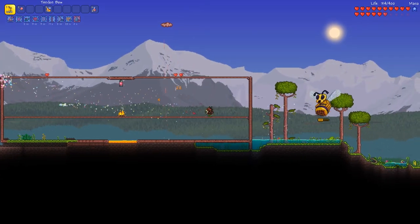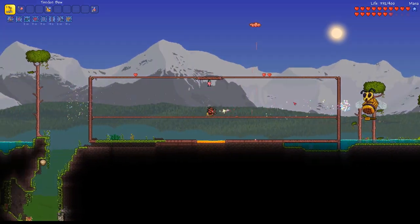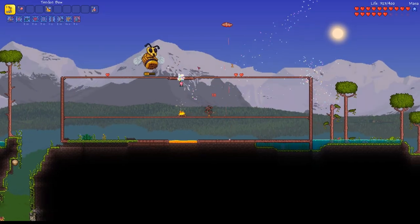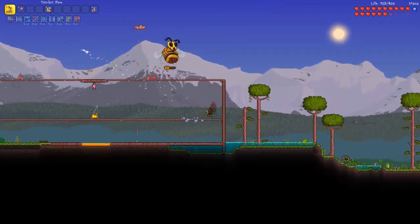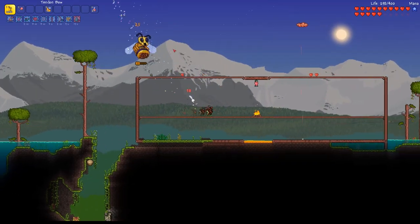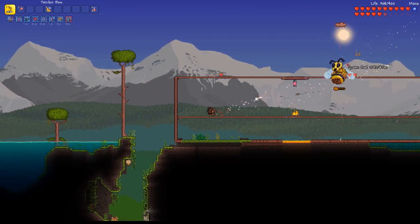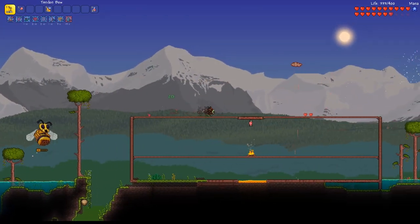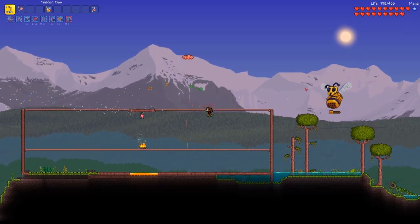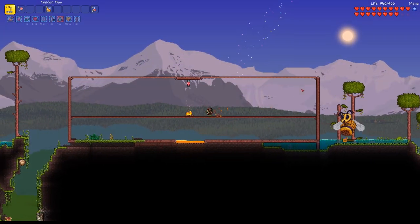I am using Crimson Armour, a Tendon Bow, and the Shield of Cthulhu, which drops from the expert mode Eye of Cthulhu. The reason I am using the Shield of Cthulhu is that if timed correctly, the dash it provides can temporarily block damage from enemies. Where this makes the most difference is when the Queen Bee charges — you will see me dash just before I am hit, cancelling any damage and dealing a nice amount of damage to the bee. This will become harder and harder to pull off as the Queen Bee gets faster.